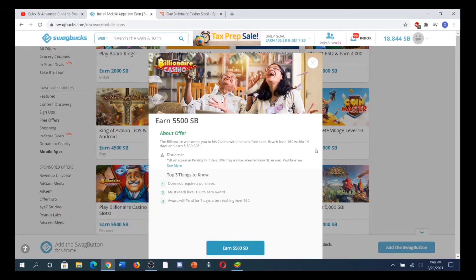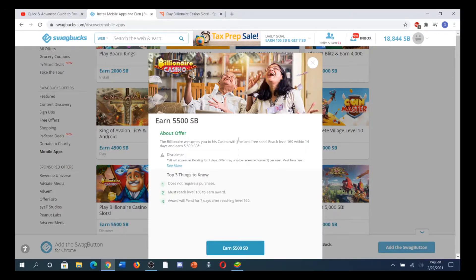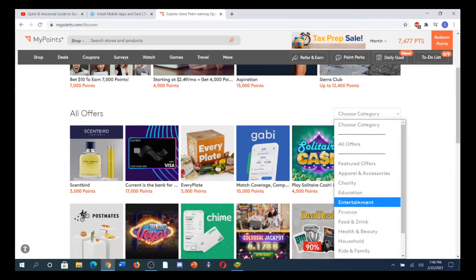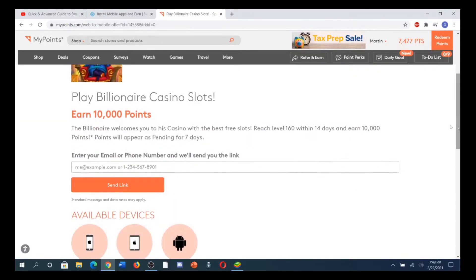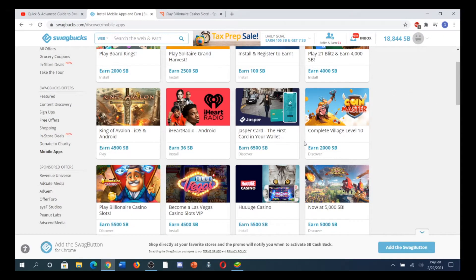You get to level 150 within 14 days — it says level 160 but it's actually level 150. They want you to feel really good about yourself once you get to 150 and they give it to you already. That's $55 on Swagbucks, but MyPoints actually gives more. Go to Deals, drag down, go to Choose Category, then Entertainment, and you'll see Billionaire Casino for 10,000 points — which is about $66.66 since 150 points is roughly a dollar.